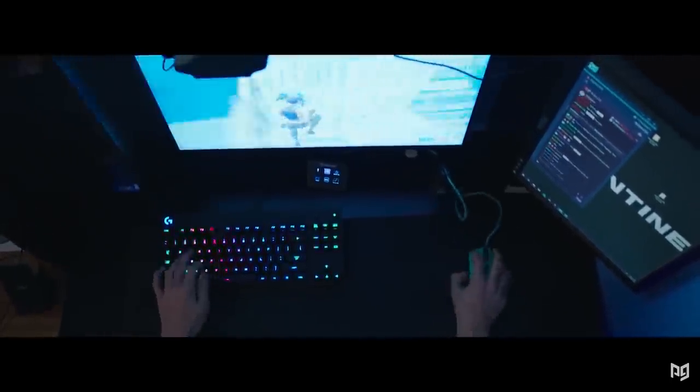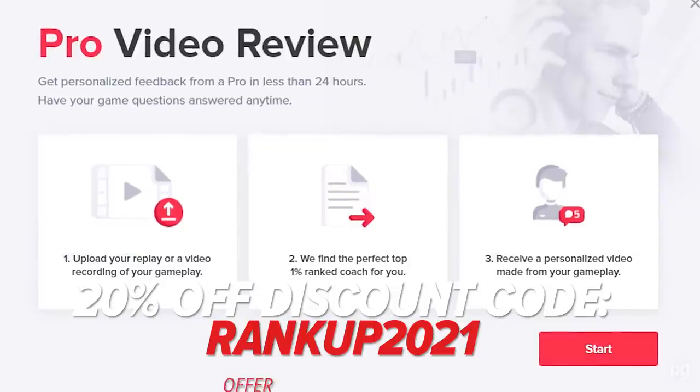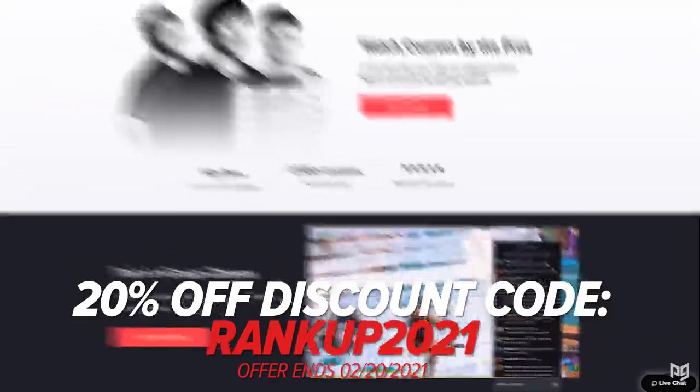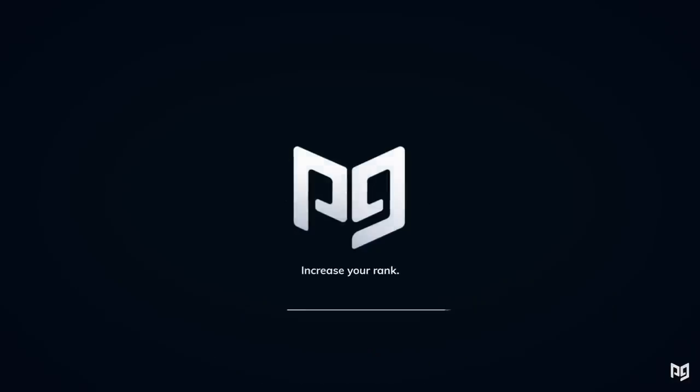Instead of relying on hitbox manipulation like the Flipping Sexy emote, you should be focused on actually improving at Fortnite. One of the best ways to do that is by heading over to ProGuides.com, where there are a bunch of courses and pro coaches ready and waiting to level up your abilities fast.